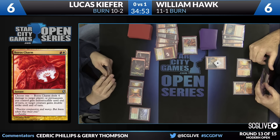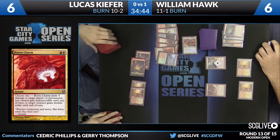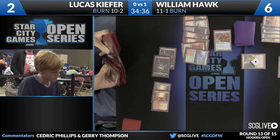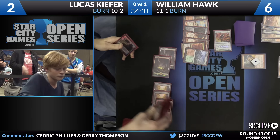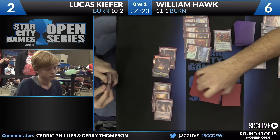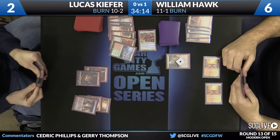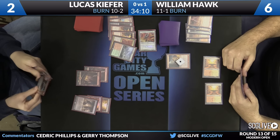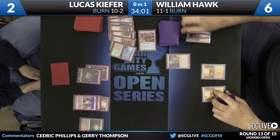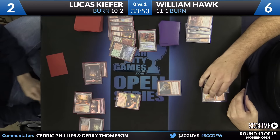Hawk is not done with his turn just yet. He's going to go down to five. Via Lightning Bolt, let's make it two. I can appreciate it — this is the first expedition we've had on camera, by the way. I own one of those Sacred Foundries. Maybe I should help Lucas complete his playset. Boros Charm was the draw. Rift Bolt's going to come off suspend, so you are predictably going to have a Deflecting Palm here. I think in response, William Hawk's going to have a burn spell. And if there is a burn spell in response — Skull Crack.